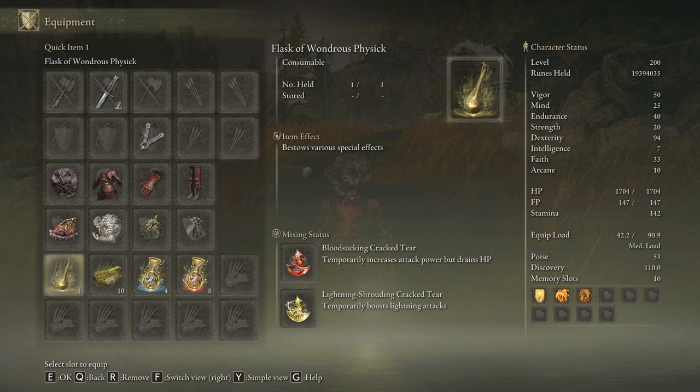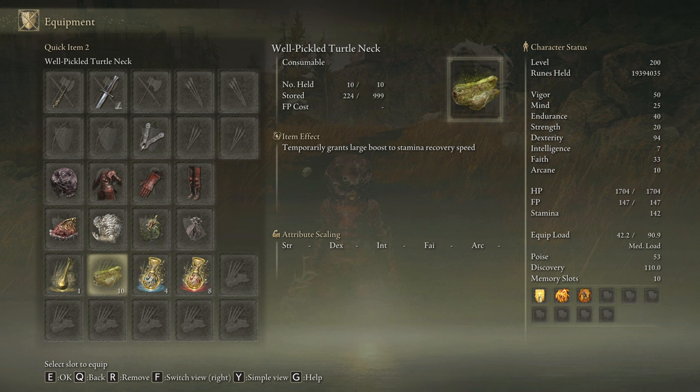In our Flask of Wondrous Physic we are going to use the Bloodsucking Crack Tear and the Lightning Shrouding Crack Tear. If you want to deal the max amount of damage possible with the Bolt of Grandsax you have to use this combination, but if you don't like the HP drain effect of the Bloodsucking Crack Tear feel free to use any other tear you find useful. For some reason the skill of this weapon devours stamina, so be sure to craft some Pickled Turtle Legs to boost your stamina regeneration speed.